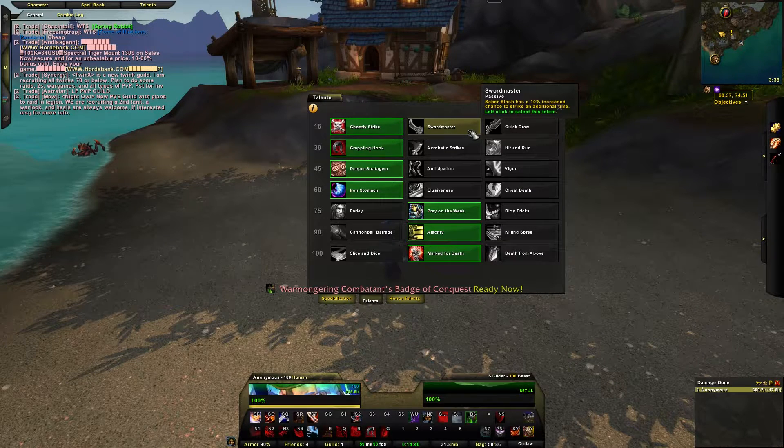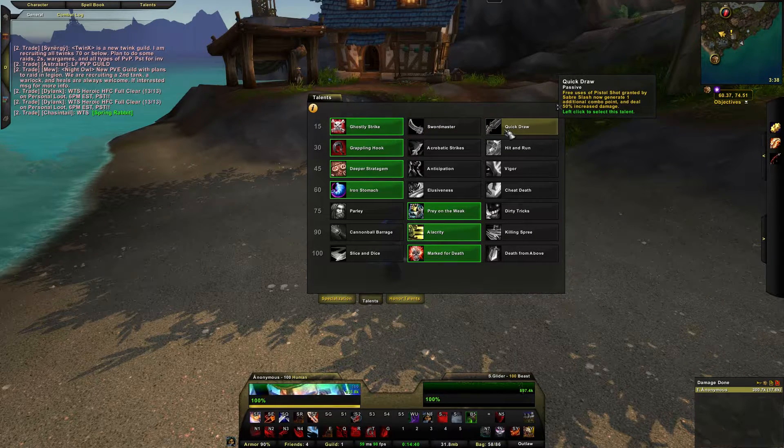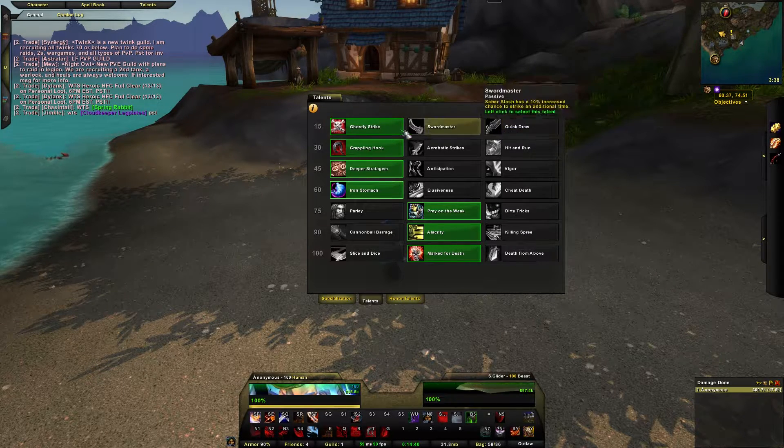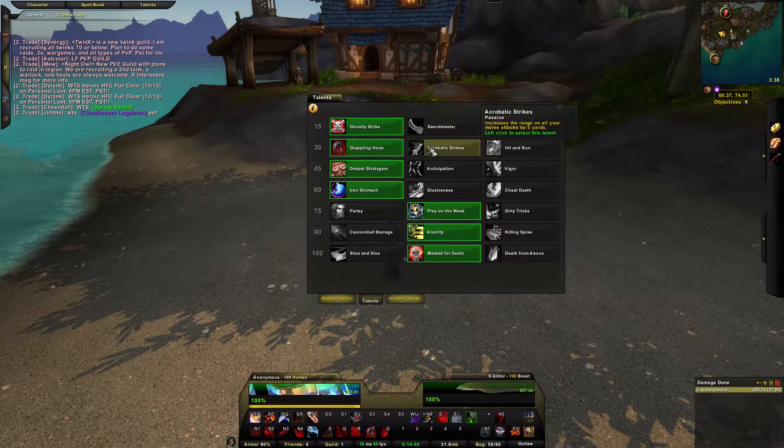Sword Master is another good option — Saber Slash has a 10% increased chance to strike an additional time, kind of like how Sword Spec used to work with the double hit. Quick Draw is another decent option: free uses of Pistol Shot granted by Saber Slash now generate one additional combo point and deal 50% increased damage, so that could be strong. But yeah, I run with Ghostly Strike for Level 15.